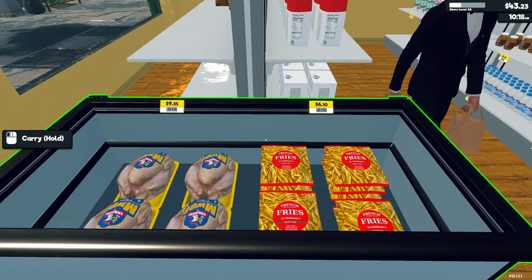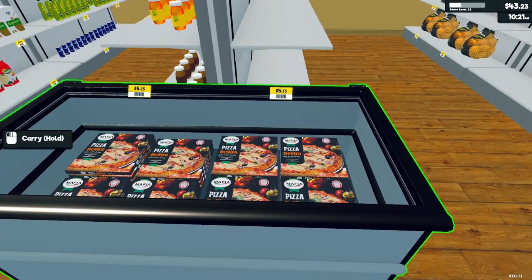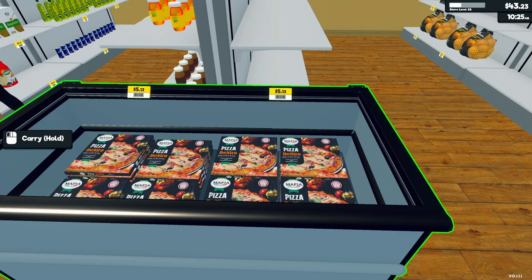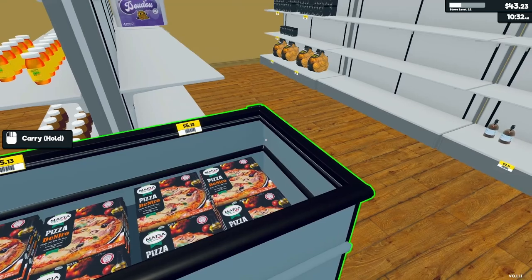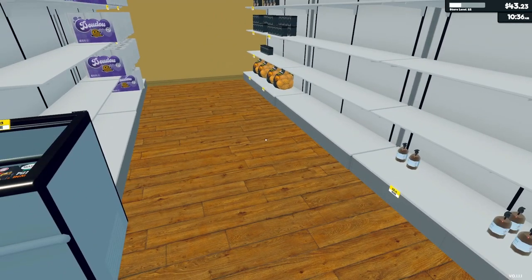Now we have some frozen items, some pizzas — $5.13 for a pizza! Holy cow, I want to come to this store. You can't find them for less than 10 bucks anymore.